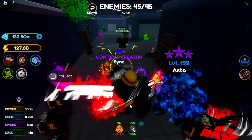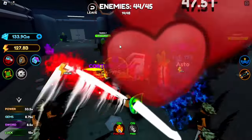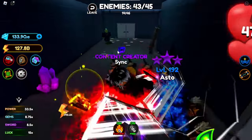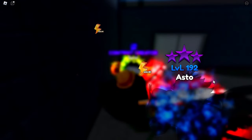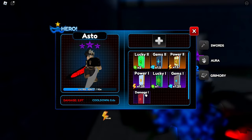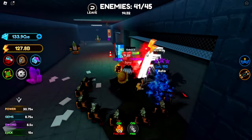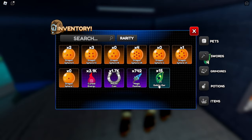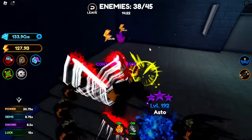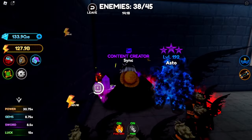Alright, here we go. Last time it bugged, but this time we're finally here. This is like a raid — we got 15 minutes to complete it with 45 enemies, and they have 100 trillion health, which isn't quite a lot for me actually. I can put on my grimoire for damage. I also got my hero in here — let's put the damage grimoire on him as well. Let's quickly clear through this, and we're actually getting drops.